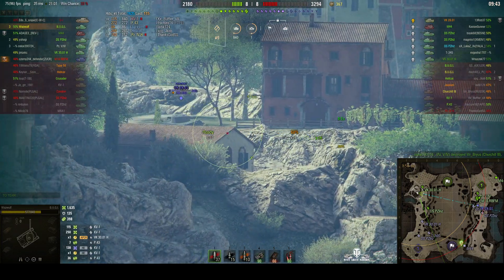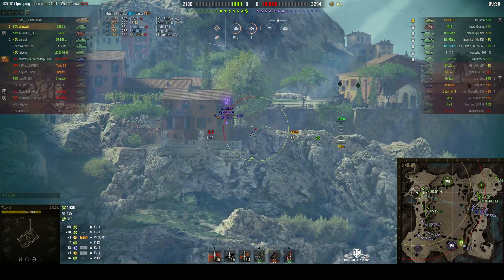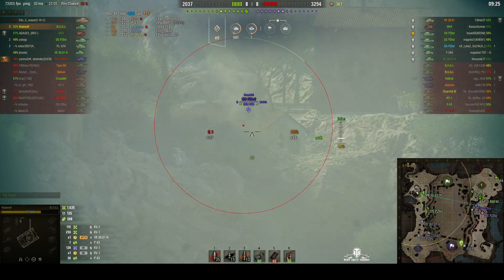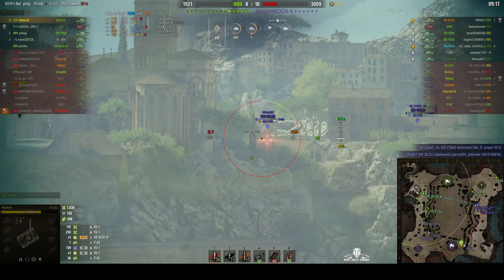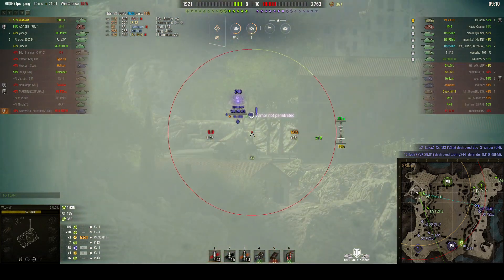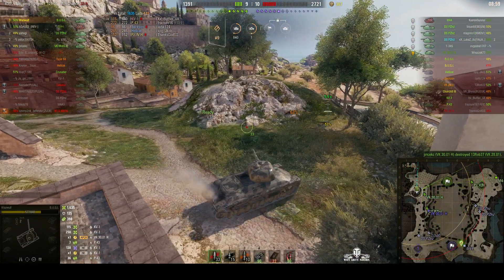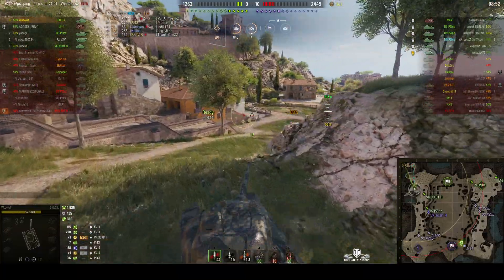Would he get a shot on this VK? He auto-aims on — it's easy enough to make that mistake. Shot goes over the engine deck, but one of his teammates got the shot on him. It's quite dangerous shooting from that position that way. Much better to be on the other side of that house, because then they can't shoot into your side from down below.